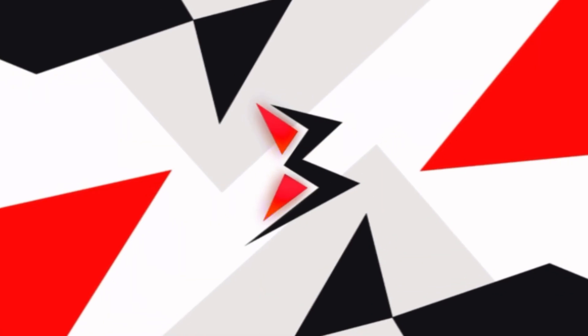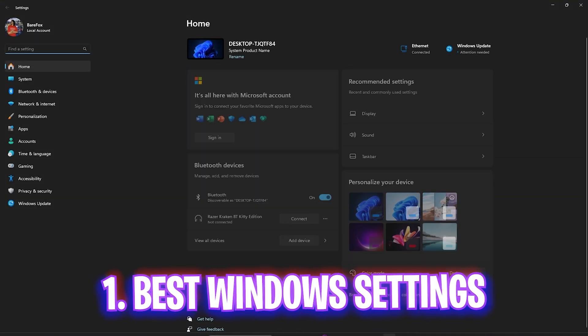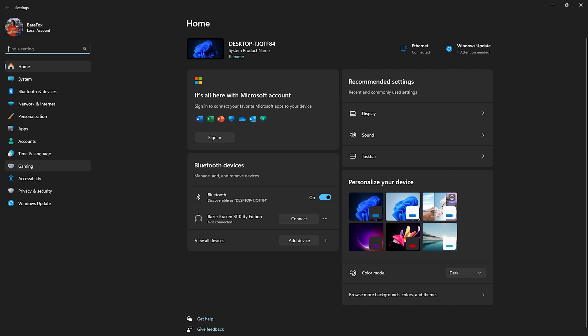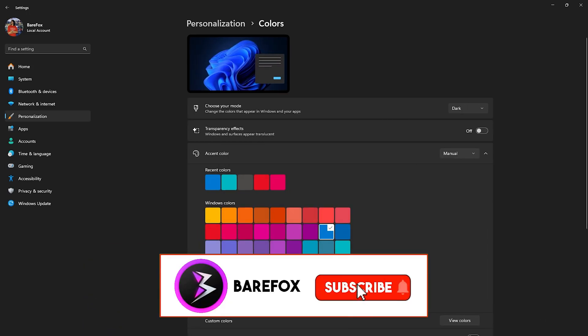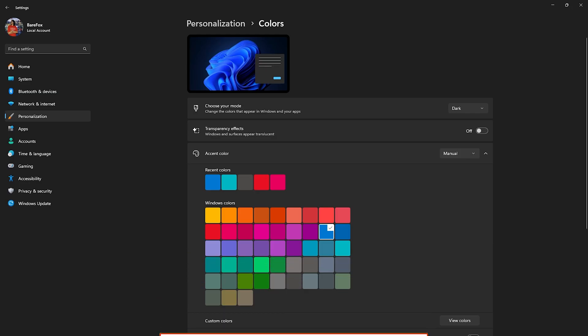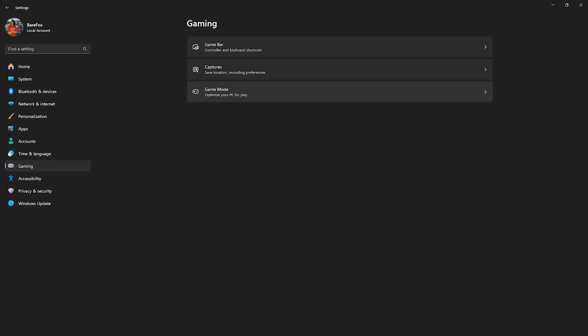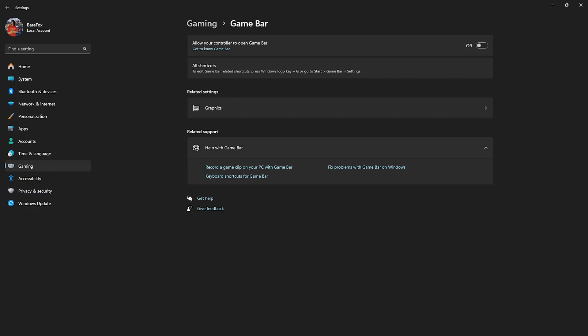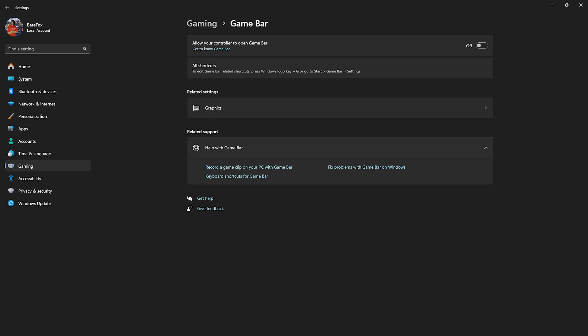Step number one is the best Windows settings. Simply search for Settings, then come down to Personalization, go over to Colors, and disable Transparency Effects — this will remove the translucent effects from your windows. After that, head down to Gaming, head over to Game Bar, and simply turn this thing off. Game Bar is an overlay service and disabling it will help you optimize your PC drastically.